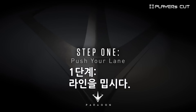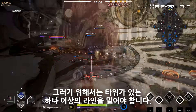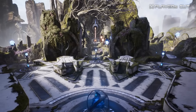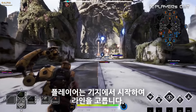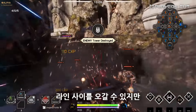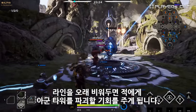First up, push your lane. In Paragon, to win, you have to take out the enemy core. To do so, your team will have to clear one or more lanes of its towers. There are three lanes — left, right, and middle — each with enemy towers and waves of minions. Players start at their own base and should pick a lane, working to clear it by killing minions and taking out the enemy towers. You can move between lanes, but if you leave your lane for long, the enemy has a chance to destroy your towers.